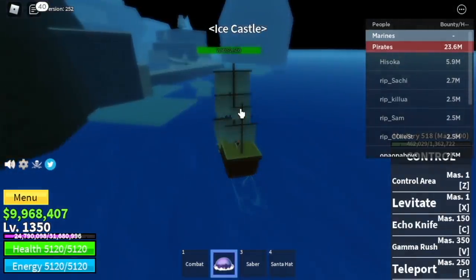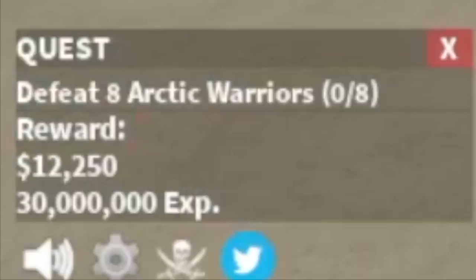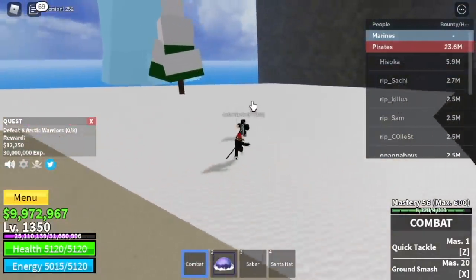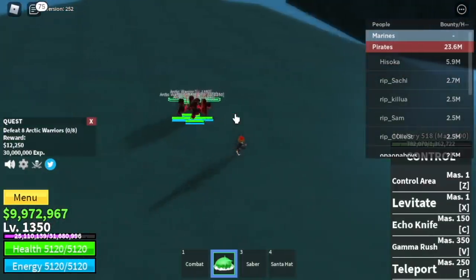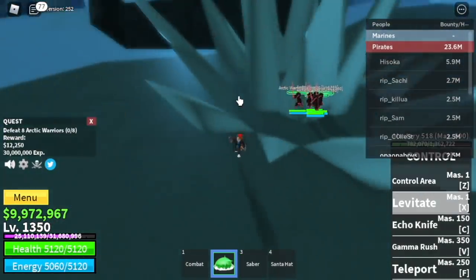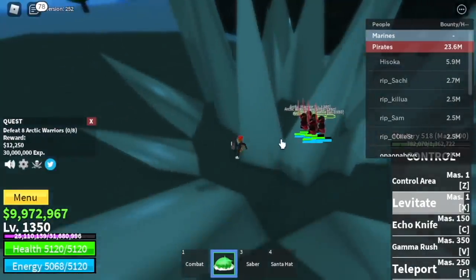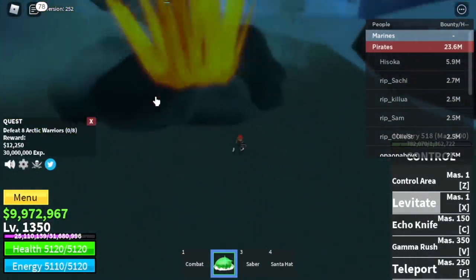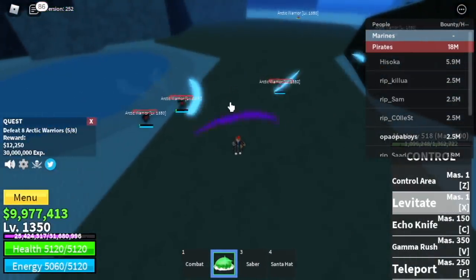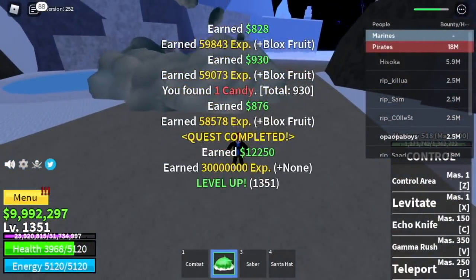At level 1350: Ice Castle. We're going to start here with the Arctic Warriors. You're going to level up here 50 times again. Just lure 5 or 4 at a time — you need to defeat 8. Use your levitate once, twice — about 4 times to finish the quest. And after that, when you reach level 1400, you can start defeating the Awakened Ice Admiral.